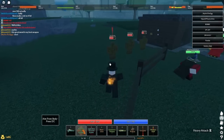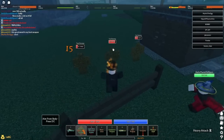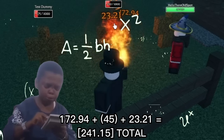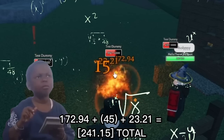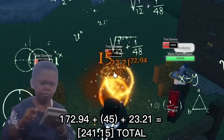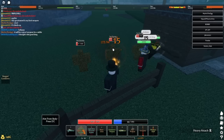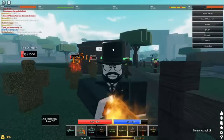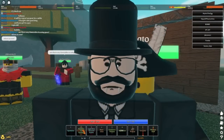Let me show you how much damage this does. It has a 172.94 base damage, plus fire damage which is 45, plus gunpowder 23.21 damage — equaling a whopping 241.15 damage total. Big math, definitely the glasses-loser build, but I'ma show y'all something else too — a little party trick.